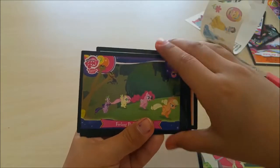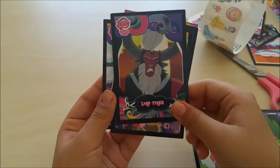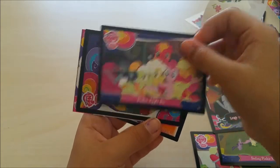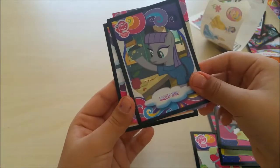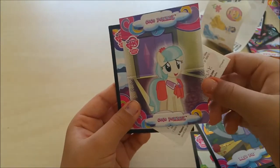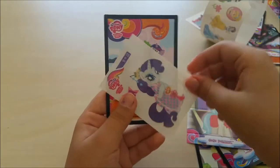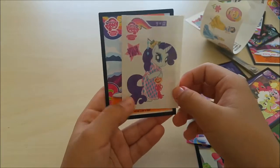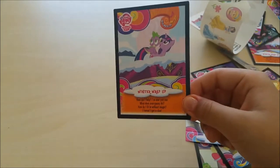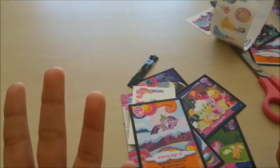In the third pack I got: Cutie Pox, Feeling Pinkie Keen, Lord T-Rex, Pinkie Apple Pie, Mod Pie — and it's a foil card too, a Mod Pie foil — Coco Pomelo I think, and it's a Sandy too. A Rarity — oh my gosh, this is my second duplicate — and another Winter Wrap Up card. So far I think I've got like five duplicates already, but it's okay.